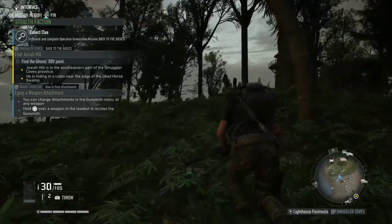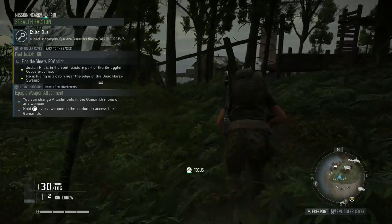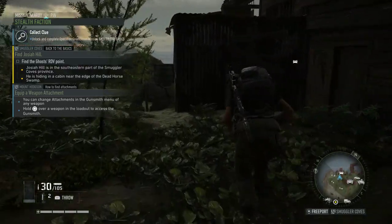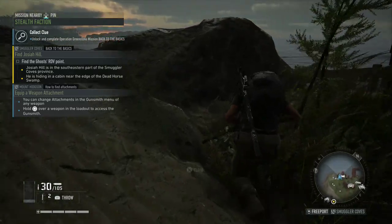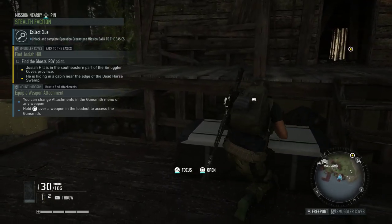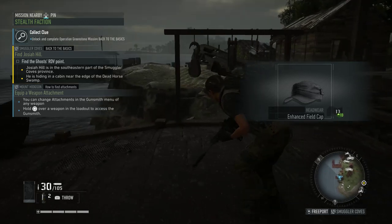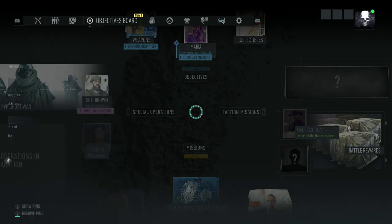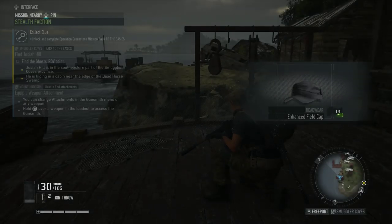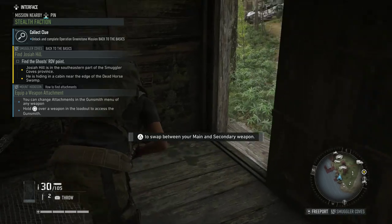Okay, so we've got to find the ghosts' RDV point — not to be confused with RDJ Robert Downey Jr. Josiah Hill is in the southeastern part of Smuggler Cove's province, hiding in a cabin near the edge of Dead Horse. I got a hat — let's put it on. It's a terrible looking hat but it'll give me plus 13 whatever that means — maybe it's like Kevlar. It's a bad looking hat but we're gonna roll with it.